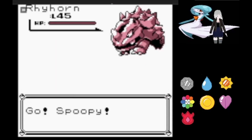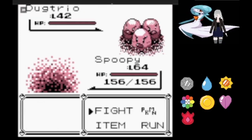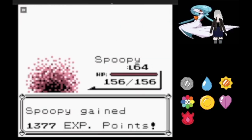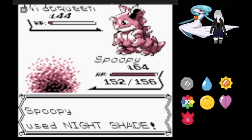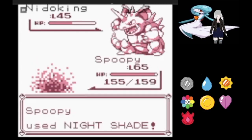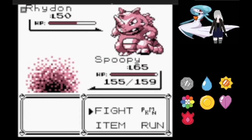So we're immediately on to Giovanni at the Viridian Gym, who leads with Rhydon — so we have no choice but to use Nightshade, but Horn Drill does nothing to Spooky. Despite the Tail Whip, we're on to Dugtrio, who takes significantly more from Nightshade and quickly goes down. Nidoqueen comes out and Nightshade does about half, but we only get hit with Tail Whip and Nidoqueen goes down.